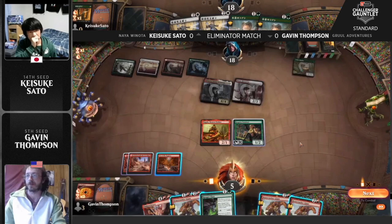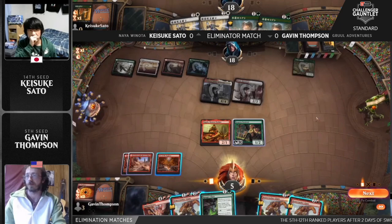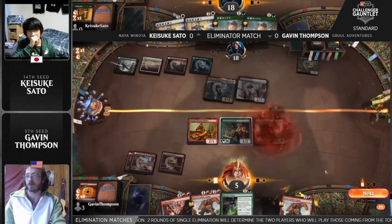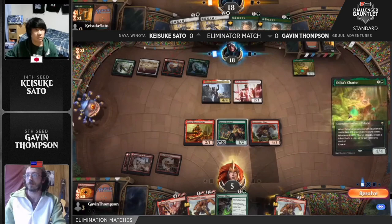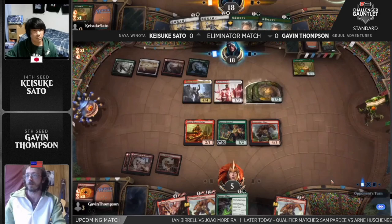Down to five! An attack for 12 on turn four already in game one of this map — that's impressive. Already reaching for the concede button; these game ones are pretty rough. But post-board there are a lot of Red Cap Melees coming in for Thompson. Just doing the quick math, figuring out if it's worth sticking around or if he wants to preserve some face health. There we go — another Chariot drawn off the top, so we'll be able to get some cats down allowing Winota to swing in.